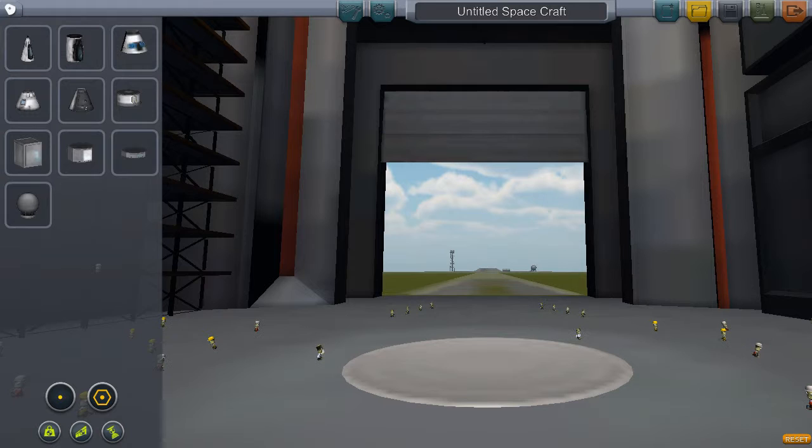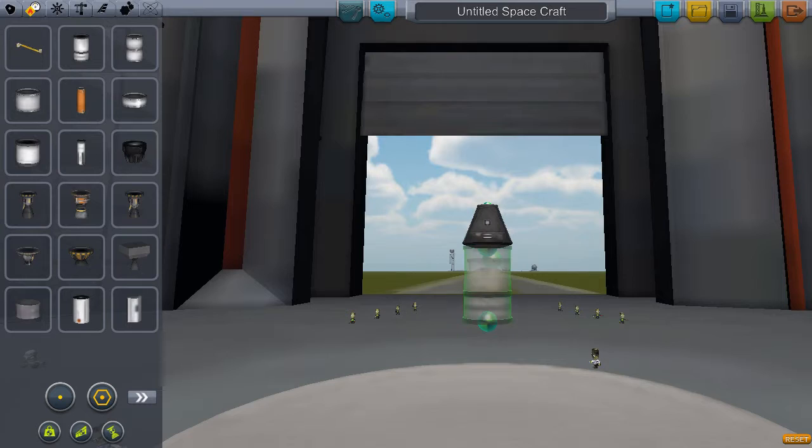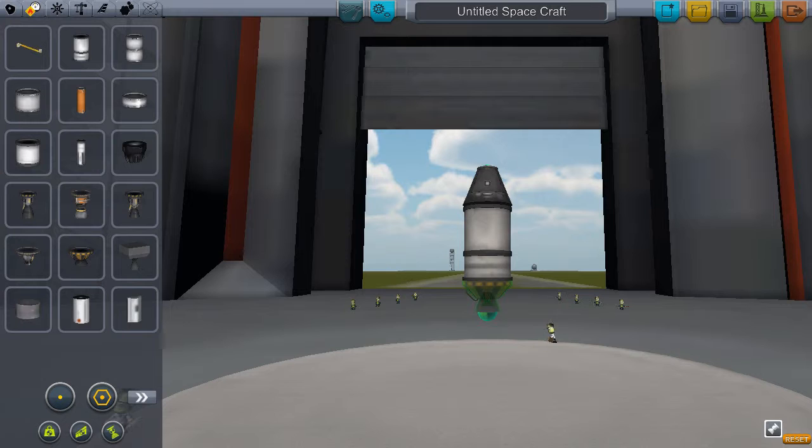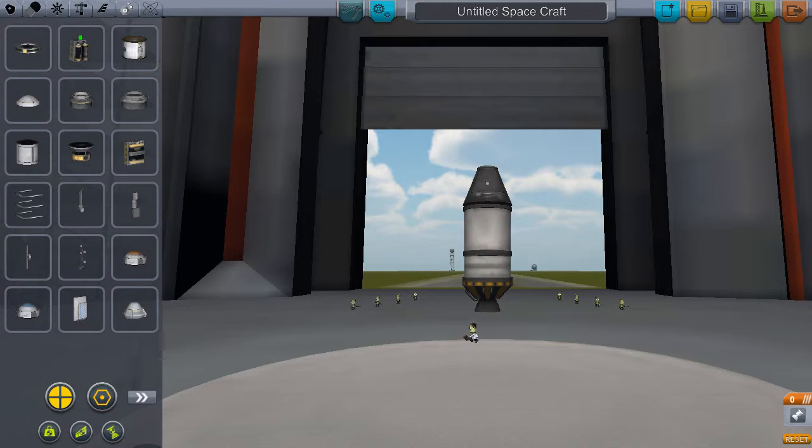So we'll choose this command module — Mark One command module. We're just going to put some basic stuff on it, so we'll give it a little Poodle engine. For the landing legs, we want to put four on, and instead of putting them on individually we can use symmetry mode and angle snap to place them equally.